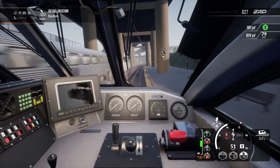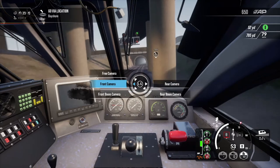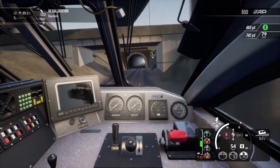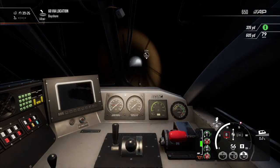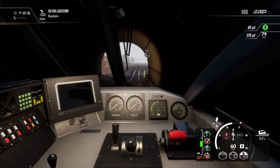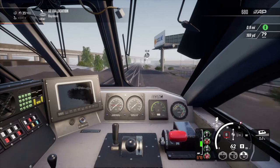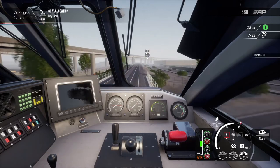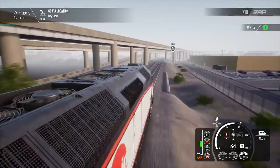We're thundering along now. Let's see if we can switch to an external camera — it doesn't allow you to switch when you're in tunnels or an enclosed environment. I think that's due to previous issues with the Amtrak train where switching to external view would mess up the camera or potentially crash the game. We're on full throttle, power eight — should be able to switch to outside now.